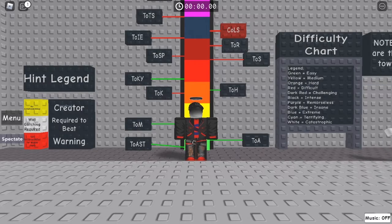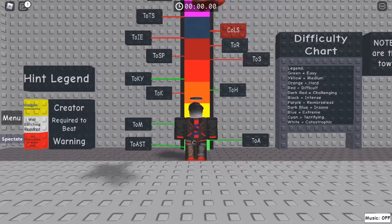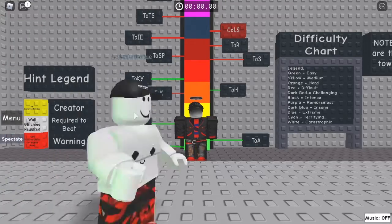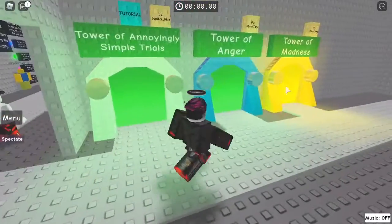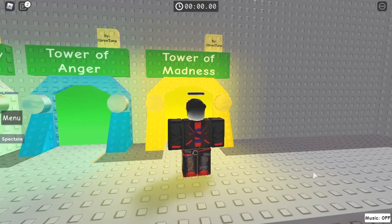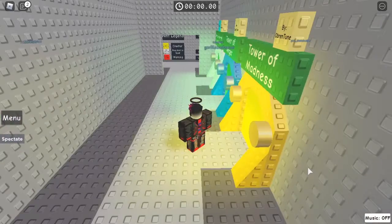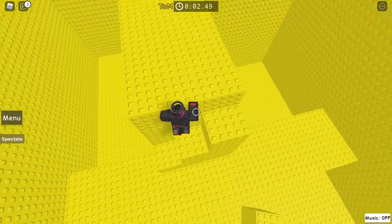Hey guys, welcome back! Today I will be playing Jupiter's Tower of Hell, and I'll be playing the Tower of Madness, or TOM, as you can see over here in the beginner towers. Let's get straight into it. Like the previous two towers and all the rest of the towers, just walk in and here we go — we've started off.